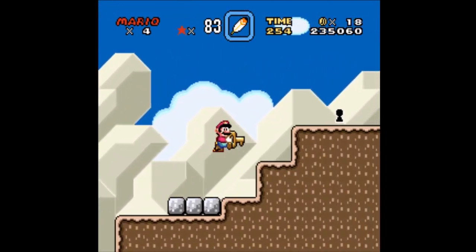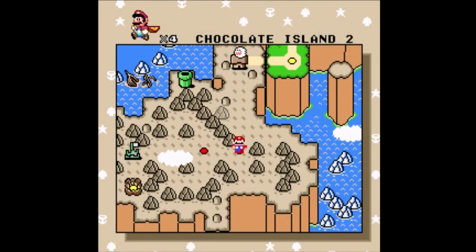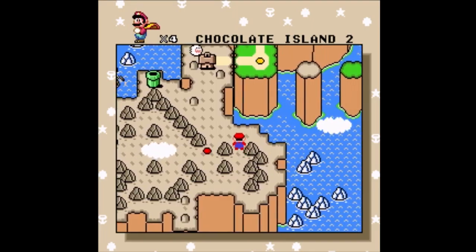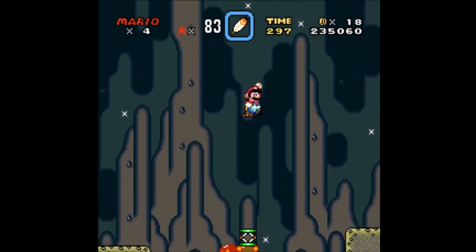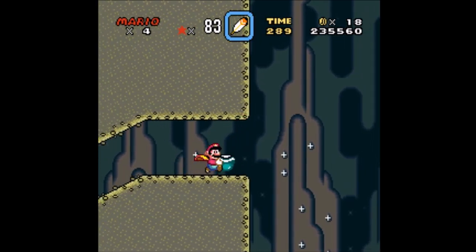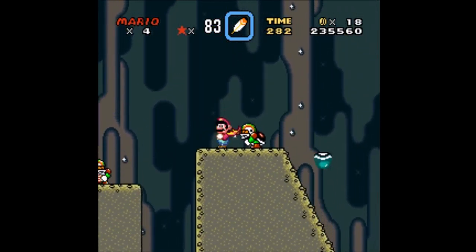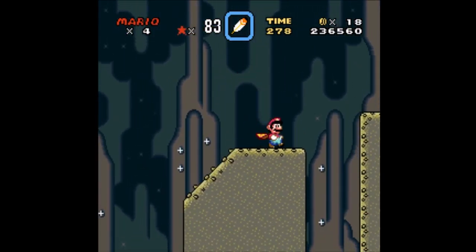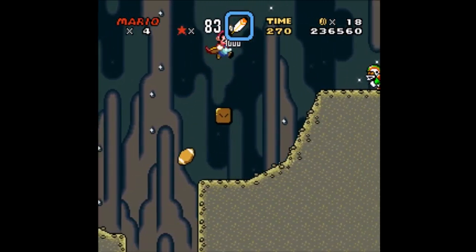I actually think you can get there with around 245, so this is definitely enough. Now we get to see the key and go through the Valley of Bowser — this is just a preview — and we get another underground level. It's kind of annoying because it features my... well, if my least favorite charging chuck wouldn't be here, this would definitely be my least favorite one. Second least favorite, I think.